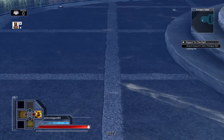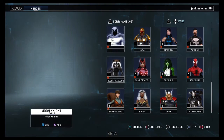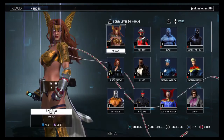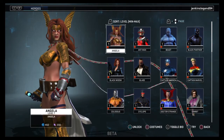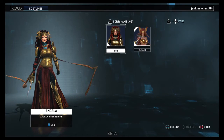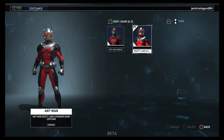Let's go to the roster - all characters and costumes. First we have Angela. She is one of the most powerful characters in Marvel Heroes. She only has two outfits: the 1602 and her classic original. Ant-Man only has the Scott Lang Avengers outfit and his Ant-Man movie costume.